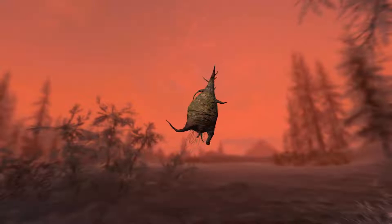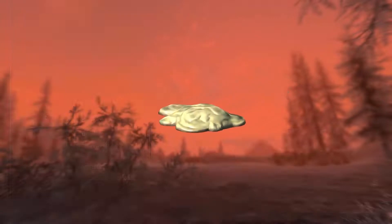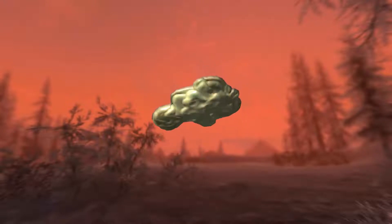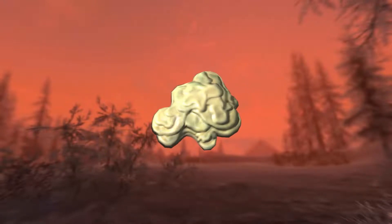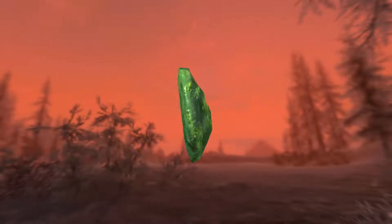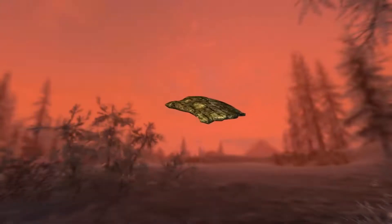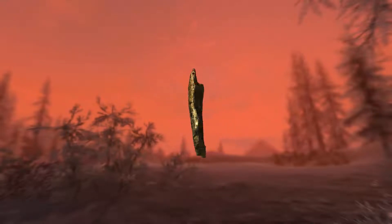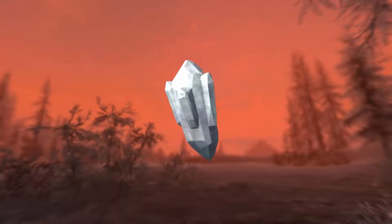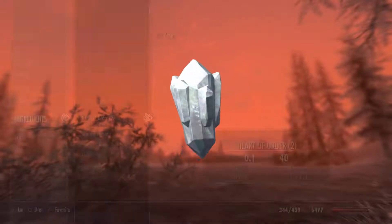A bunch of these are low-key kind of expensive — about 40 to 50 a piece for some of them. Some of these things look a little weird, but a lot of them look cool. That's pretty much all there is in this mod: you've got poison apples, arrows, new ingredients, and I think the last thing I showed is something like a Watcher's Eye — it looks a bit like an eye hole from Rick and Morty. The textures and design of some of these ingredients look super cool.